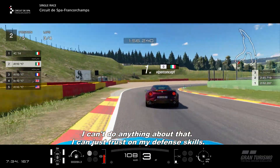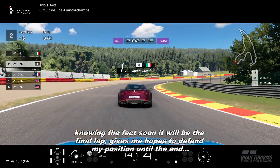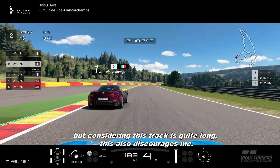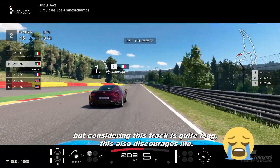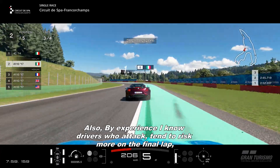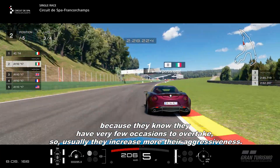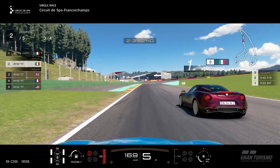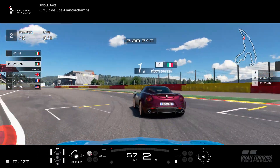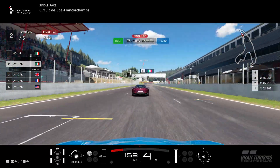That demonstrates that even if you're slowed by someone you can still resist. Because in online racing, no matter if you're a beginner or a pro, sooner or later you always find someone who will be faster than you — always. Right now I'm pushing to my limits, but despite that he's faster and I can't do anything about that. I can just trust my defense skills. Knowing that the final lap is coming soon gives me hope to defend my position until the end — but considering this track is quite long, that also discourages me. By experience, I know drivers who attack tend to risk more on the final lap because they know they have very few occasions to overtake, so usually they increase their aggressiveness.